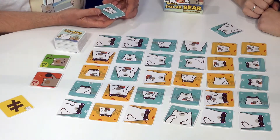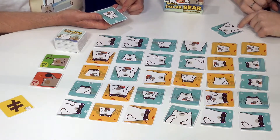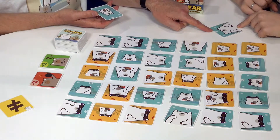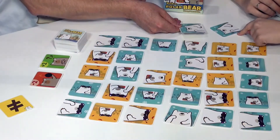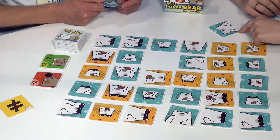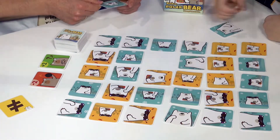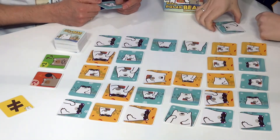The rule is that we are only allowed to collect cards which have no or one difference to the top card. For example, this one here is an identical one, so you can just grab it and put it on your stack. Then this one here has one difference — it's only missing an arm.